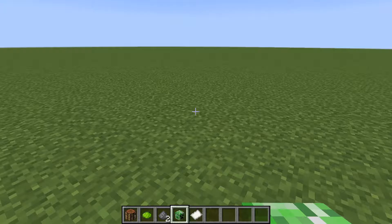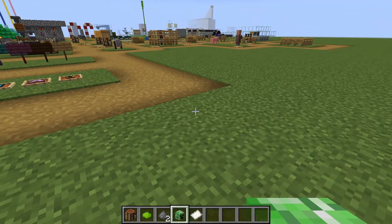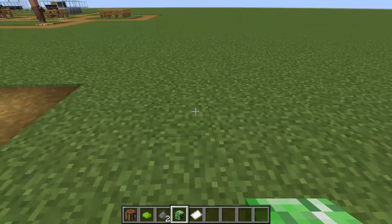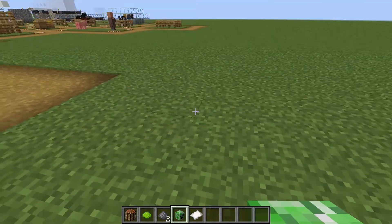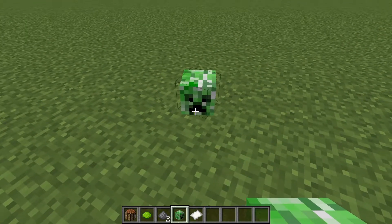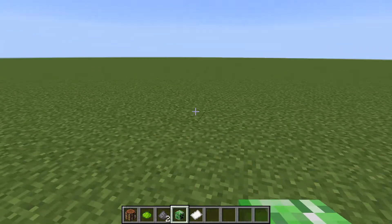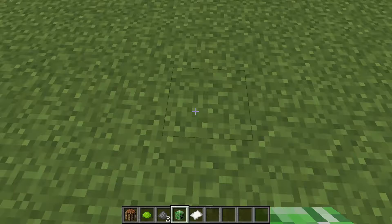So for the creeper head, what you need to do is have a charged creeper that got struck by lightning — that's how you get it charged. You want that creeper to blow up another creeper, and the creeper will drop a head. It's pretty complicated, but you just need to hope for lightning on the creeper and you should be able to get it.